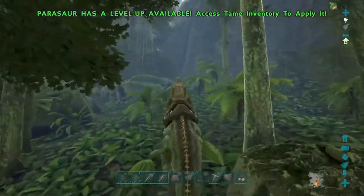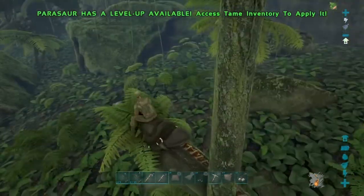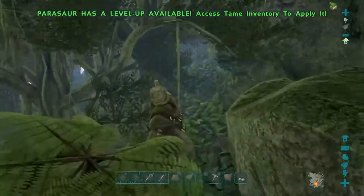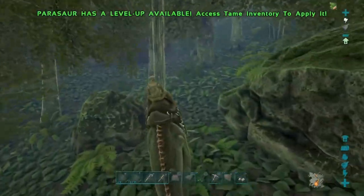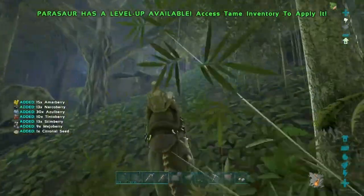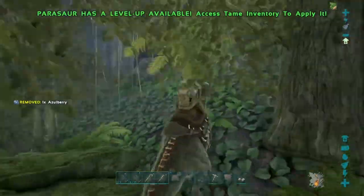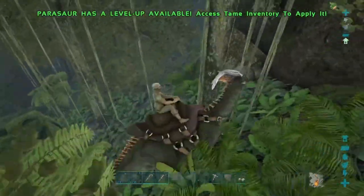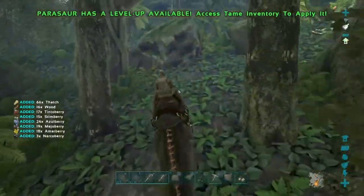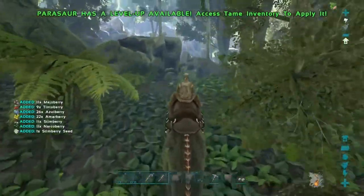One day we could just log on and there's a Giga inside our base and we're back to day one. So I'm going to actually try to traverse up this mountain. I just have a very bad feeling about this — I feel we're going to get jumped by some Allos or Carnos, something we can't scare off with the Parasaur, and then it's over. If anything, we can do a last-ditch effort — just jump off the para and run.